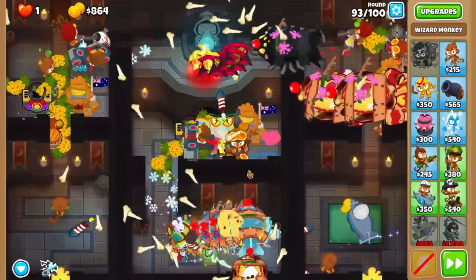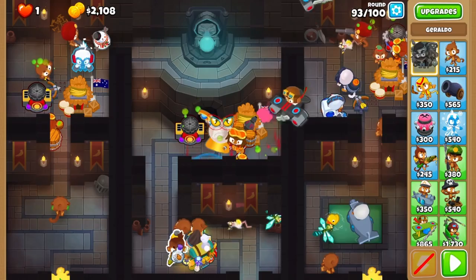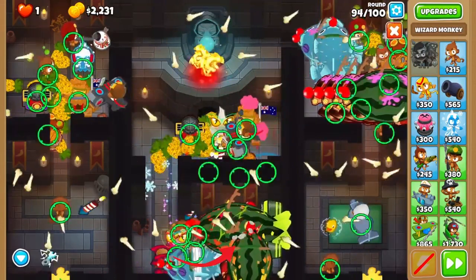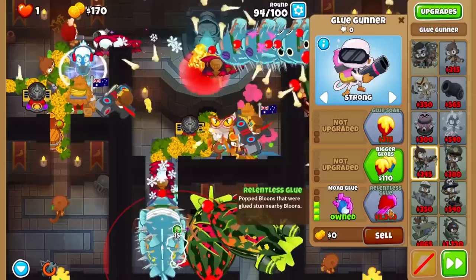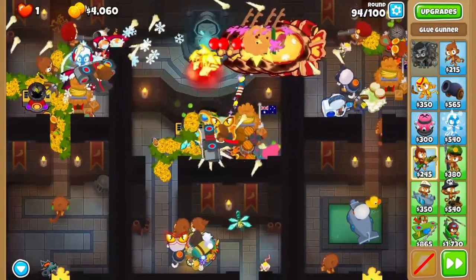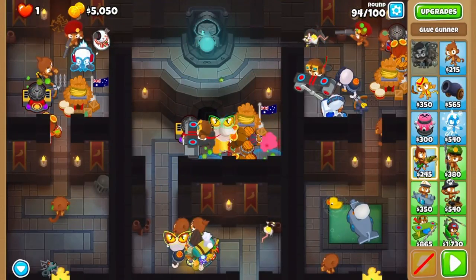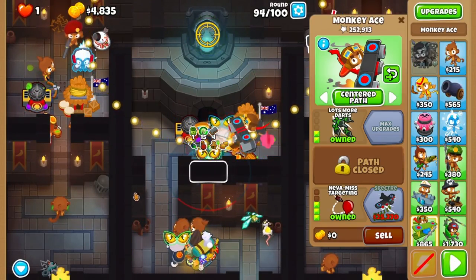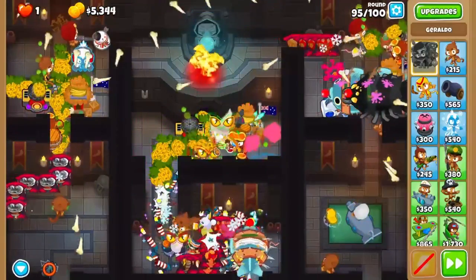Smash round 93. Before round 94, grab a glue gunner and give it a camo potion. Set it to strong. Overclock your archmage once the ZOMG passes the first bend and upgrade your glue gunner to mob glue with bigger globs. When the last two ZOMGs start to bust open, activate the left trap for the stun. Last few rounds to go, keep it up! Before round 95, grab your last camo potion on one of your aces. You'll overclock your archmage as soon as the DDTs appear.